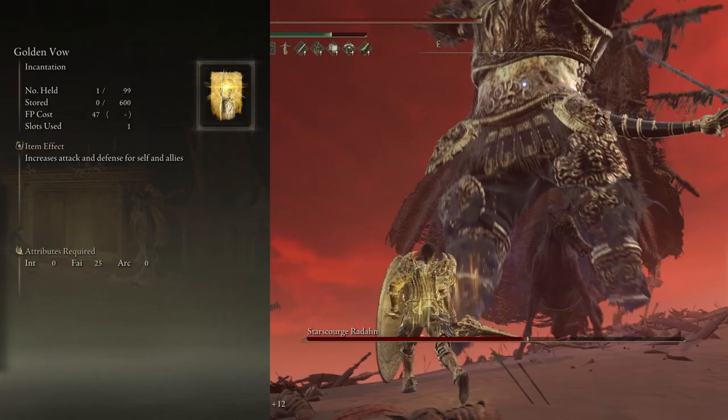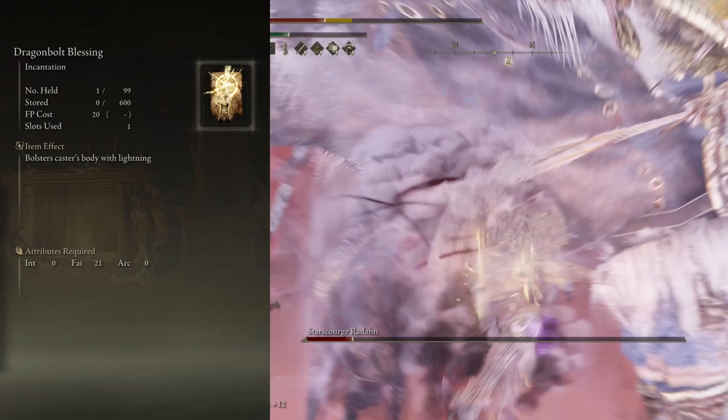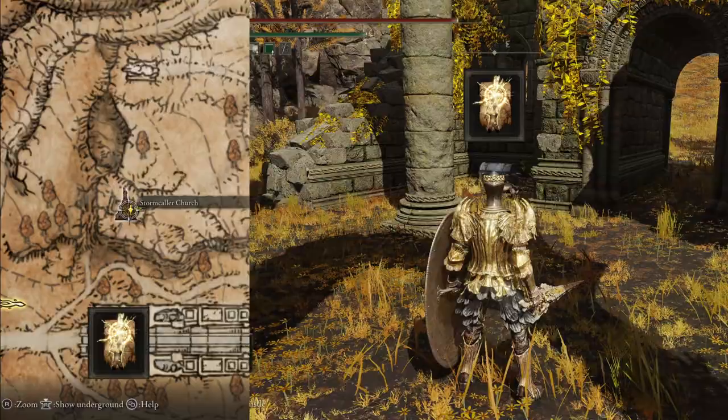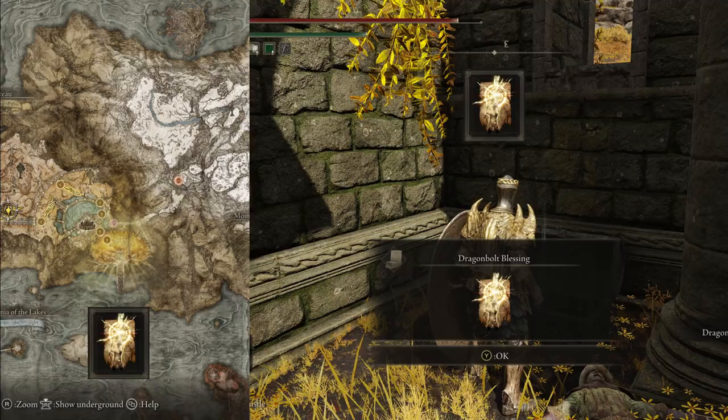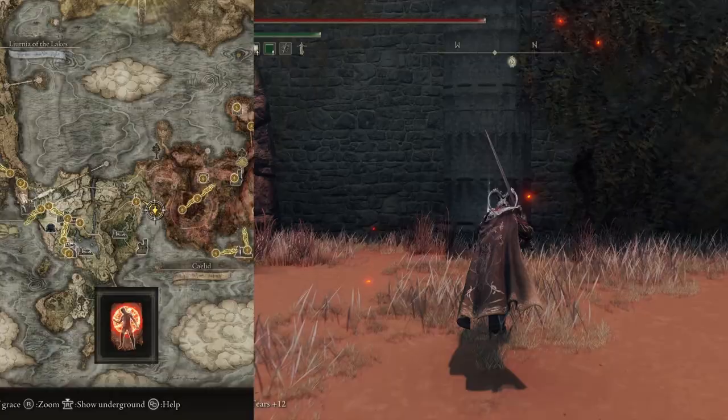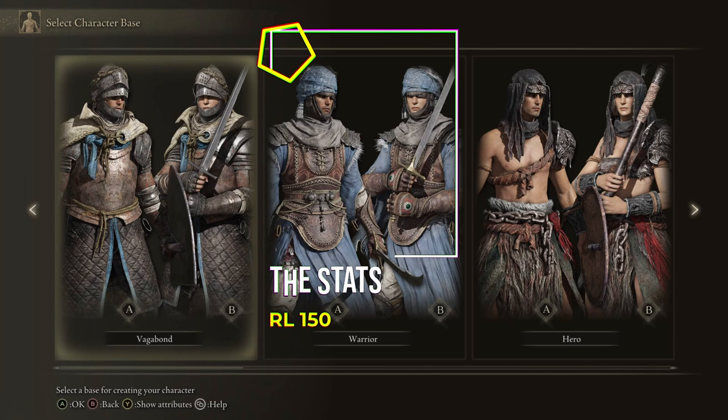Next up, our Incantations. We have Golden Vow boosting our damage and defence, we have Flame Grant Me Strength boosting our damage further, and if you want more defence and a body hardness of level 2, then we have Dragon Bolt Blessing. This will make us really tanky, with attacks less likely to interrupt us, and it looks really cool as well. Dragon Bolt Blessing can be found at the Stormcaller Church inside a chest against a wall. Golden Vow you can get in Mount Gelmir at the Corpse-Stench Shack. Flame Grant Me Strength you can get in Caelid around the back of Fort Gale.